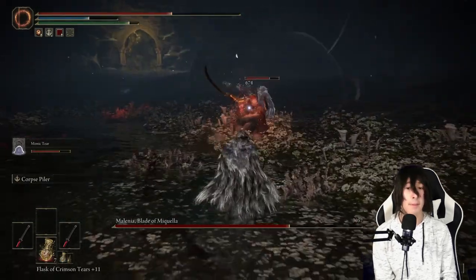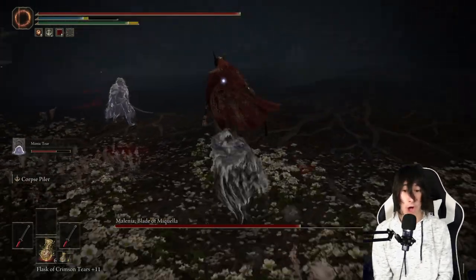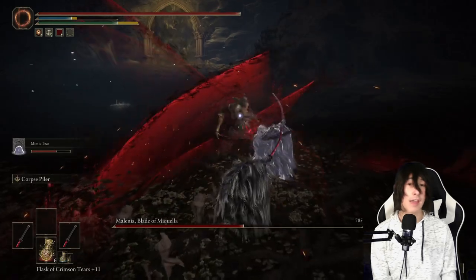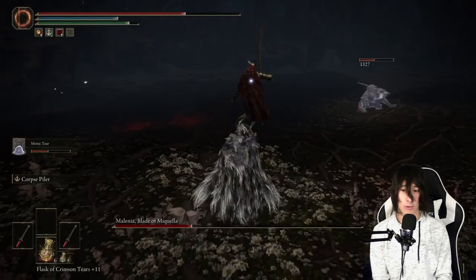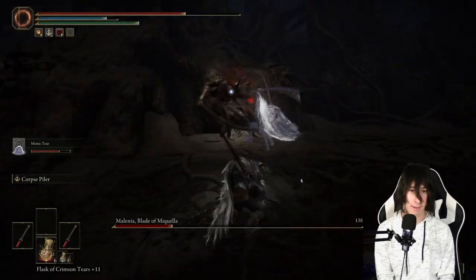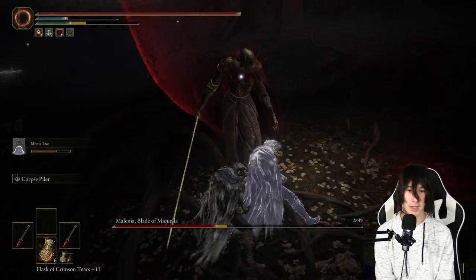What makes Malenia so difficult is not only how fast her attacks are and their range, but also the fact that she heals every single time she lands a hit on you or your summon. A 100% physical protection shield would help, but we're not turtling here — what you're going to do is go in and stagger her. You do not want to be standing in front of her.